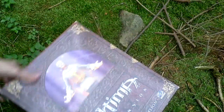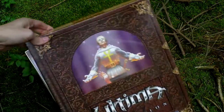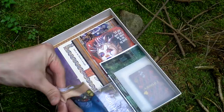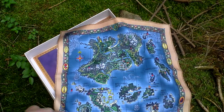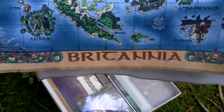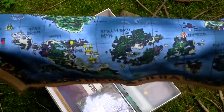Now I'll open the box and take a look at the Dragon Edition contents. First of all, there is a cloth map of Britannia — let's take a closer look. Here it is, with runic writings and some of the most famous locations marked on it.